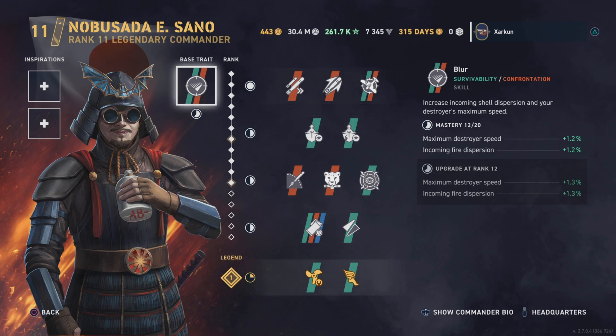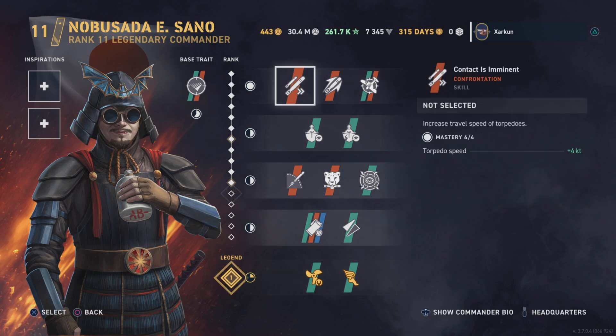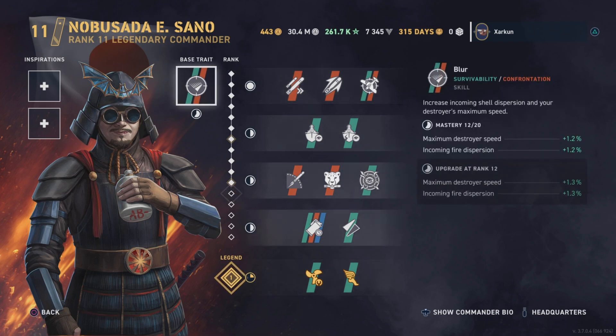Blur increases incoming shell dispersion and your destroyer's maximum speed. Not necessarily the base trait I would apply to IJN torpedo boats — and this guy is obviously a torpedo-focused commander, much like Tanaka — but potentially an interesting inspiration for open-water gunboat destroyers like Tashkent or Khabarovsk.